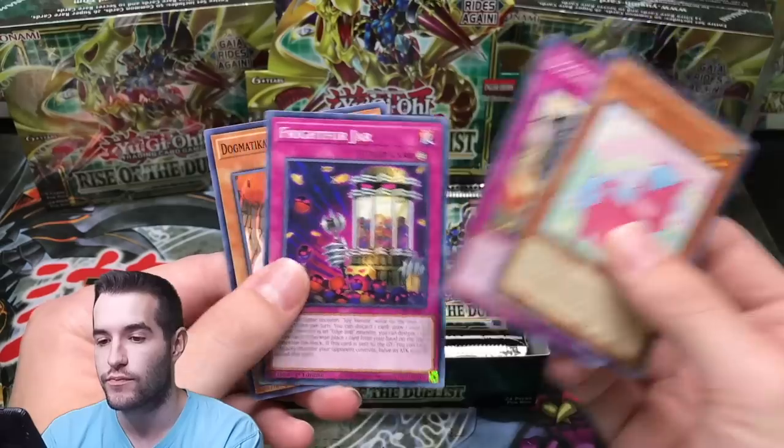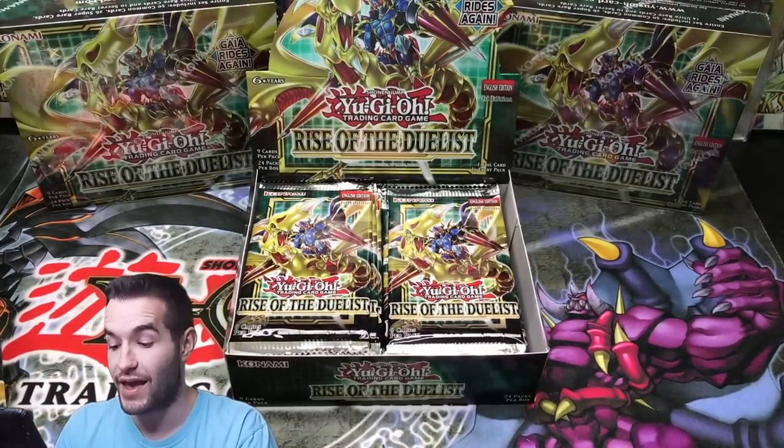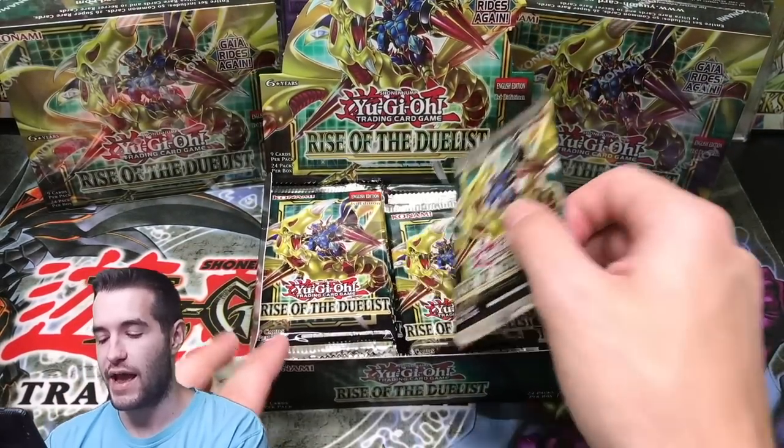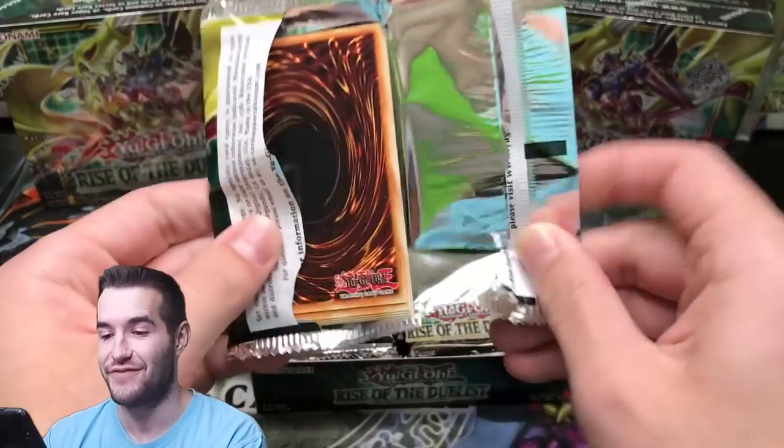We got a Melfi Pony and Dogmatica Theo. This set is very Dogmatica heavy. Next pack — we already pulled the cover card on the first pack. That is a good sign, if you ask me. A very good sign.